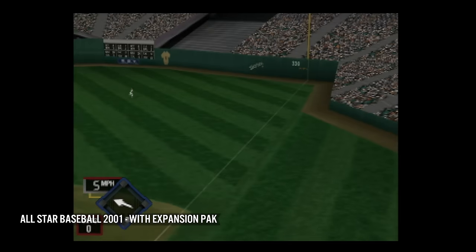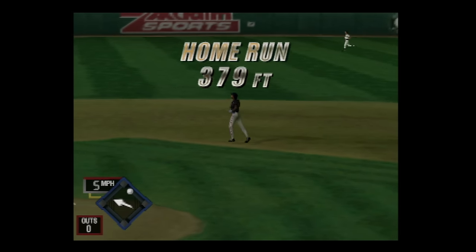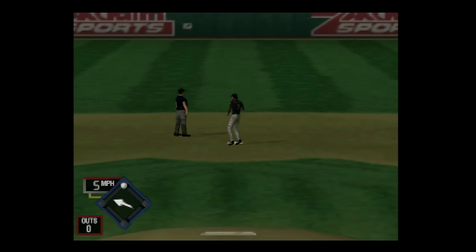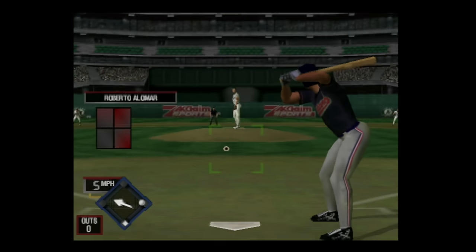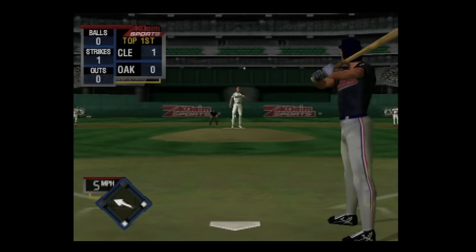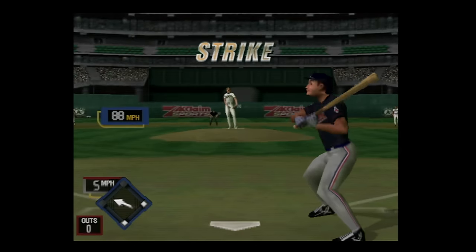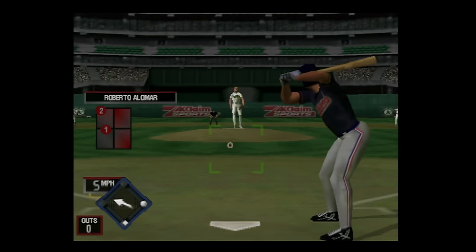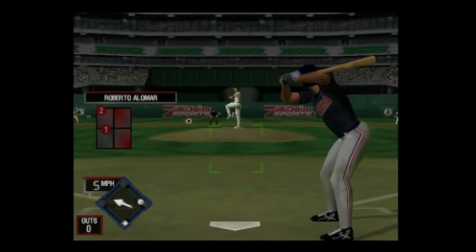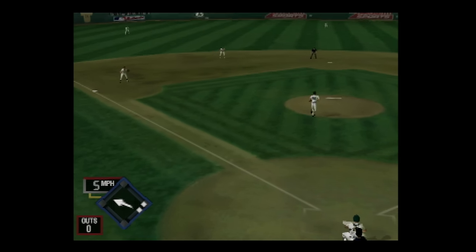Finally, some games use the expansion pack in ways that benefit overall performance in subtle ways. A great example is acclaimed sports games such as All-Star Baseball. With the expansion pack loaded, there is a lot of pre-fetching and pre-loading of data being loaded and decompressed ahead of time — usually done while the title screen was displayed — resulting in improved performance and better frame rates. Without an expansion pack, the game still looked and ran very well, but code and data was being swapped in and decompressed as needed, making it a lesser overall experience.